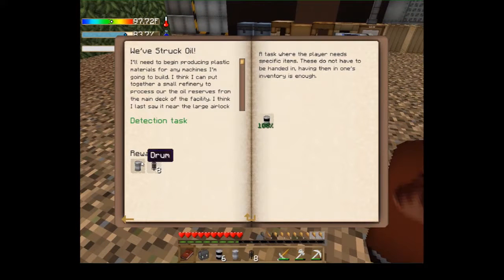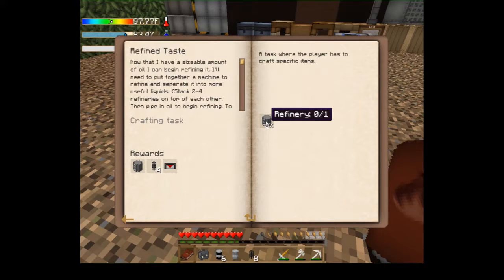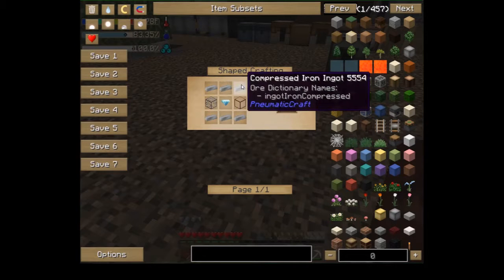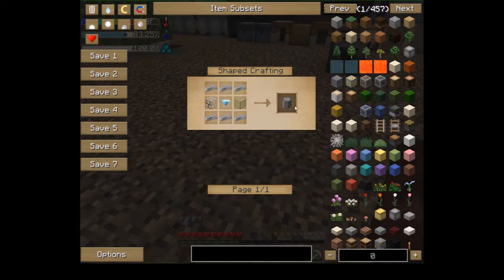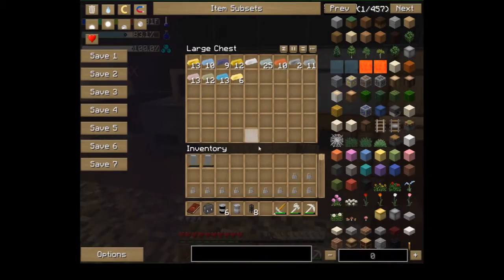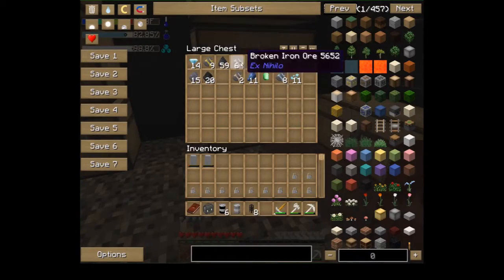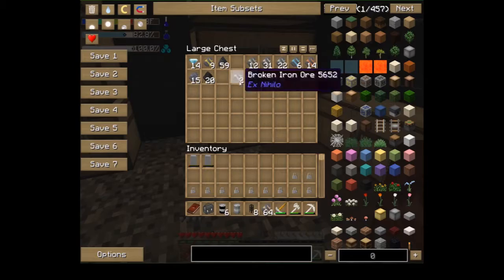We got a drum, a hardened thing, and then a refinery — compressed iron ingot, a diamond, and two glass. I just need more compressed iron ingots. I think I have some iron in here — broken iron. Put that in while it's melting.